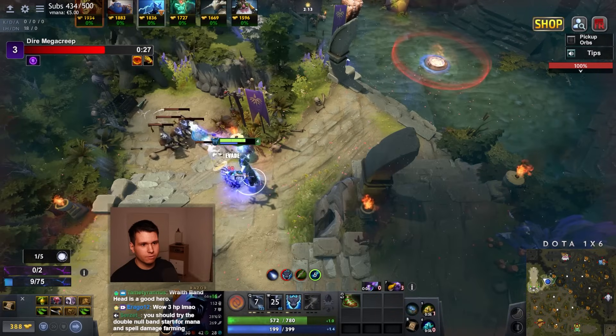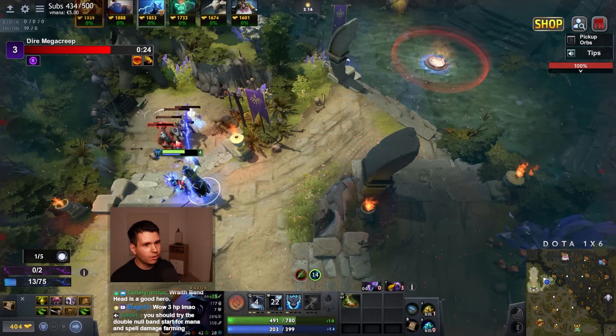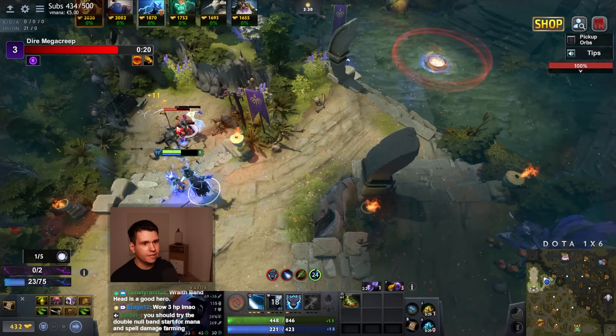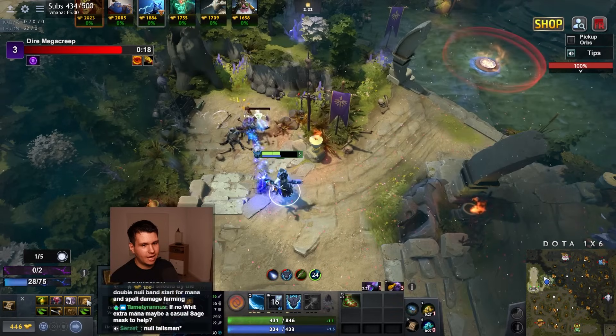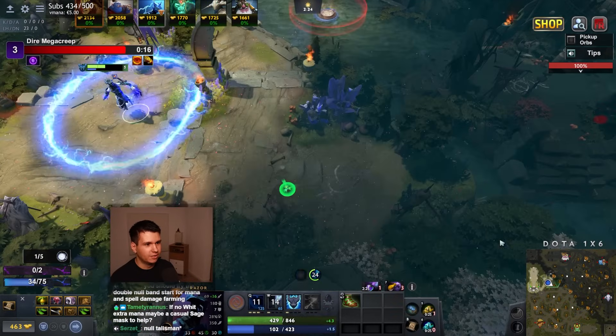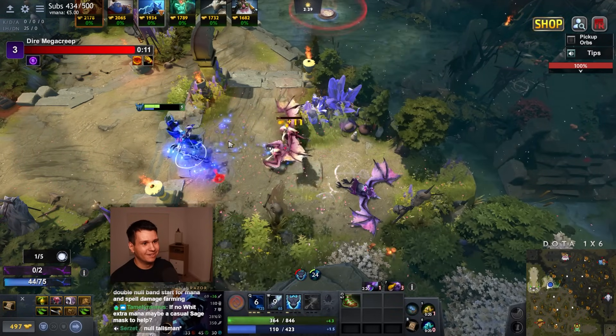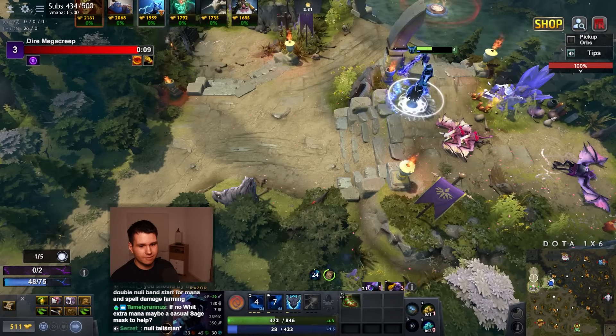I was a little confused there for a moment. Because obviously we are Razor, right? You don't really want to just fight me like that. Unless you're a hero that can't fight me like that, then sorry. But Sniper is not it. Sniper will not be able to win that kind of encounter. Alright, we'll take down this and then teleport back.